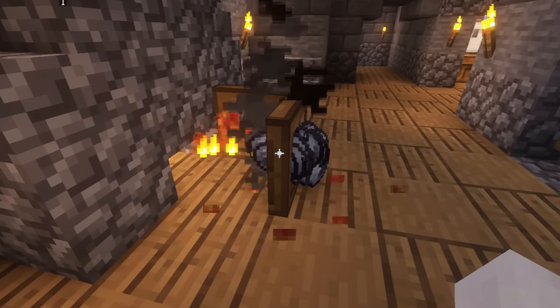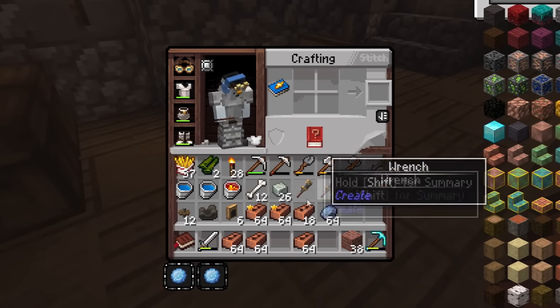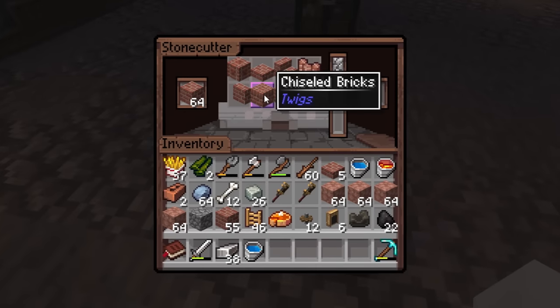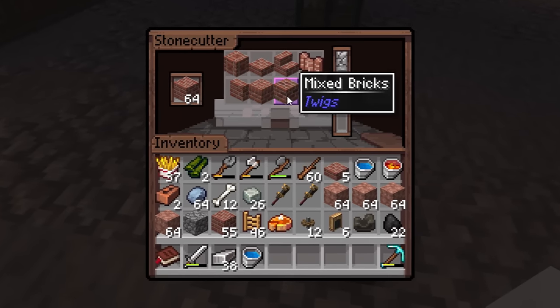It's a long and tedious process, but all of it is crucial if we're going to build an iron farm. Because what can you do with clay blocks? You can turn them into bricks. This whole effort was to make automatic bricks — a beautiful choice of building block if you want to build any type of iron farm.